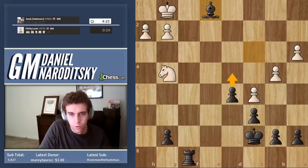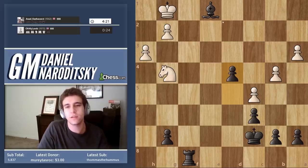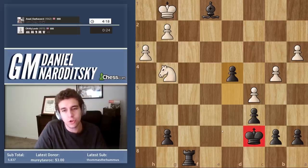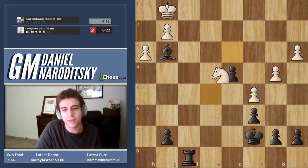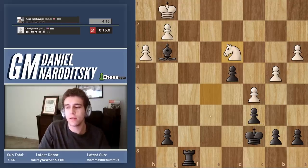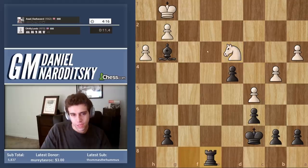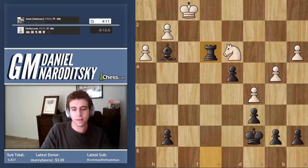Now you can start pushing the pawn. The only thing you need to be watching for here are forks — forks, forks, forks. Don't get forked. Positioning your king and your rook like this is not a good idea because if the knight were to appear on e6, you would be in trouble. We should go rook a8 and rook a3 — that dislodges the knight. He has to go here, we take the knight, draw the rook, and then we promote to a queen.